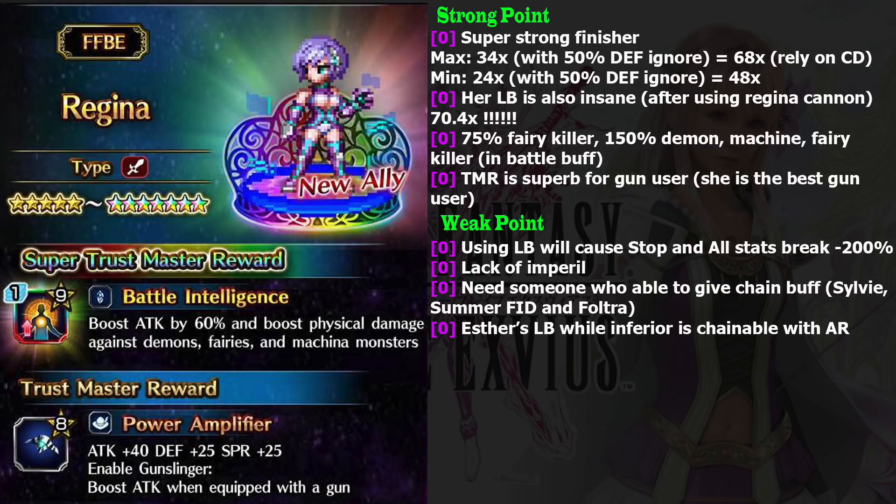For Regina, the setup is very easy. Her main attack is Regina Cannon, which only deals one times damage with 50% defense ignore — so two times damage. But don't write her off, because she has a penta cast that works differently. Her penta cast can only choose different skills, unlike other characters who can pick the same skill.